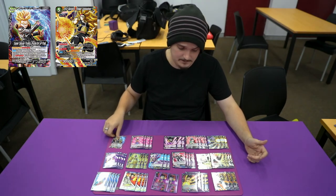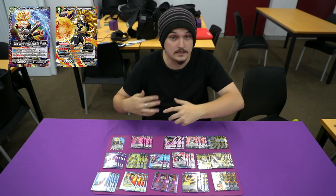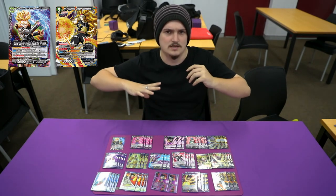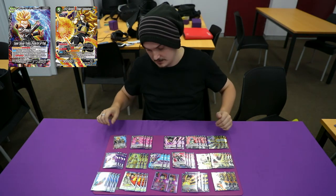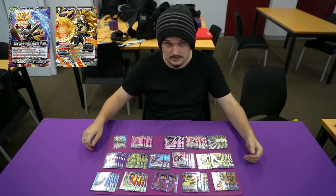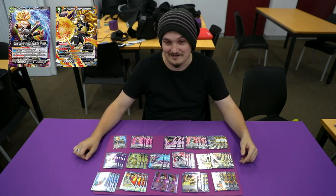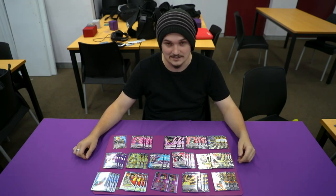That's it for the deck profile. Playing this is a little bit awkward, but once you get the ball rolling after turn four, you pretty much have game because of the amount of draw support — being able to swing with leader and draw, utilizing as much blue as you want, and reusing everything. Hope you enjoyed this one. I love these black decks that are out right now. Alright, see you guys in the next one.